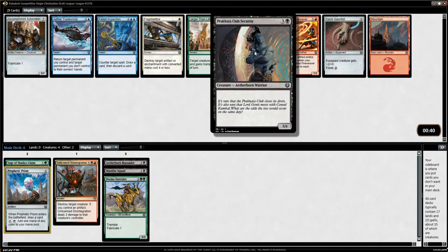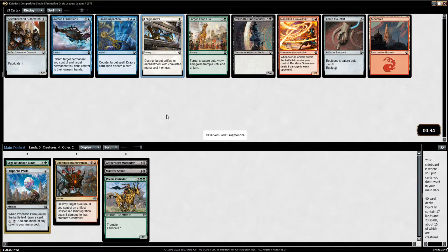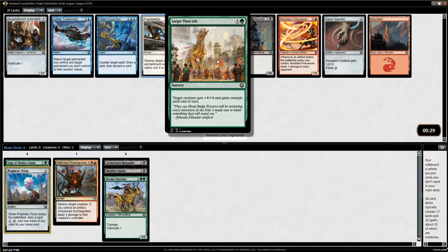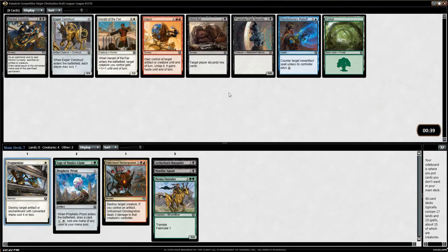Another four-drop, which I don't need. There's also a Fragmentize — if I end up playing a little bit of white, Fragmentize is really good. I'll just take it here. There's really nothing else I'm missing out on; Larger Than Life is not a card I care about. So the Fragmentize seems fine.